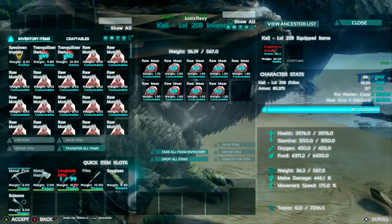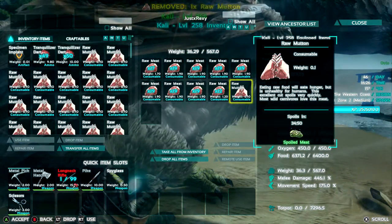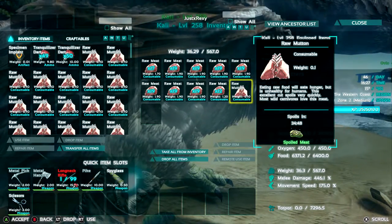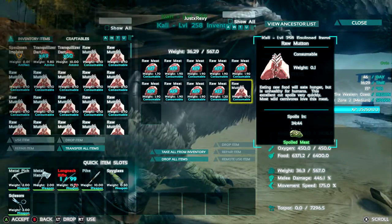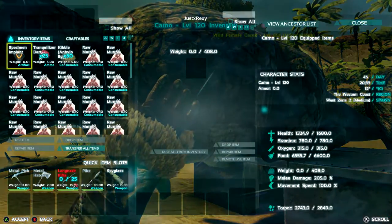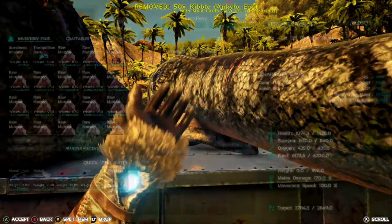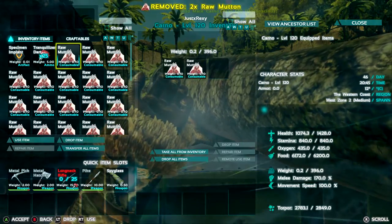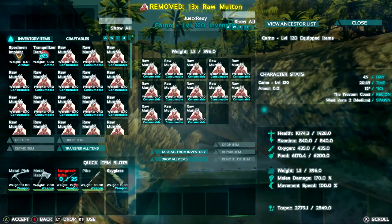A lot of people have been talking about raw mutton being better than the preferred kibble of that dino. Well, this isn't necessarily true, so I'm going to do a quick test for you guys. I've got two level 120 carnos knocked out laying in front of you. One I'm going to feed kibble — the preferred kibble of its kind — and the other I'm going to feed raw mutton. We're going to see which one gains the most levels and which one tames the quickest.